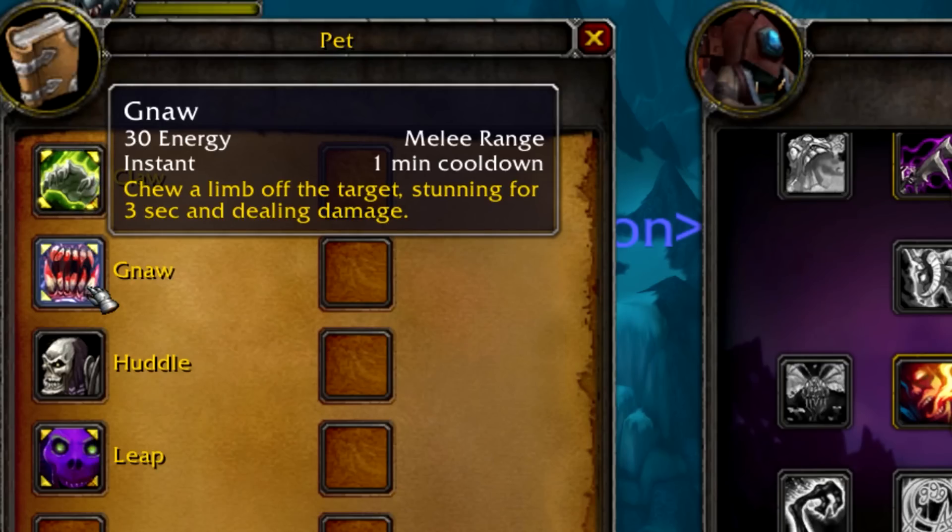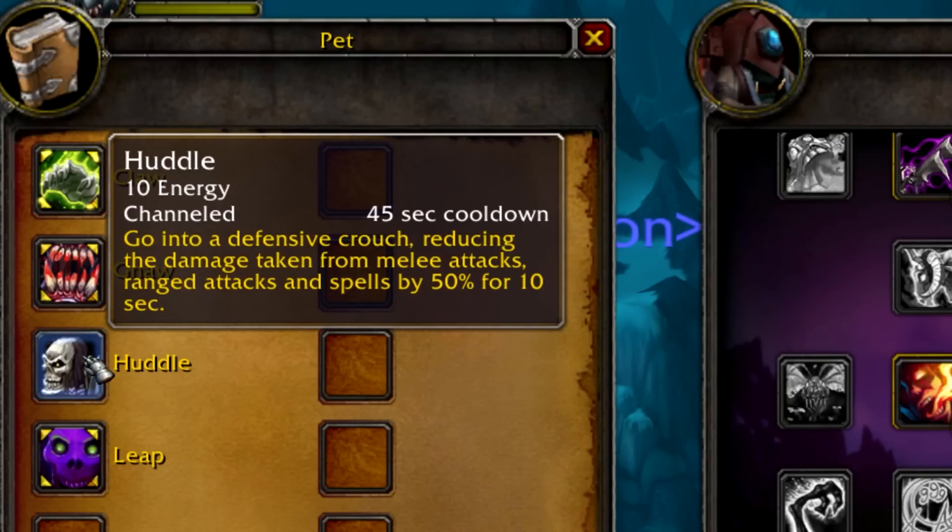In Arena you would set up a macro — like a focus macro — for the pet to leap and then go stun the enemy healer, or you would use it to chase down a ranged enemy. You also had Huddle which reduced the damage melee and ranged attacks had on your ghoul. It was only really useful if someone decided to train your pet, because it would make the pet not do anything other than just stand there and huddle.